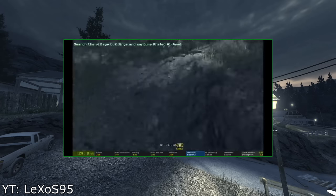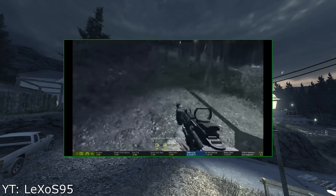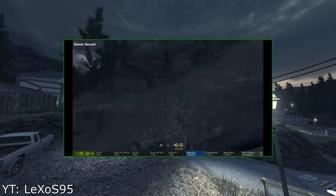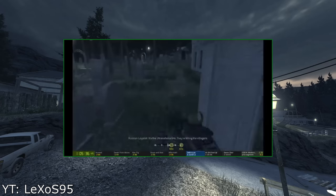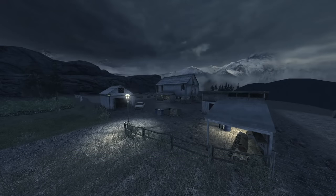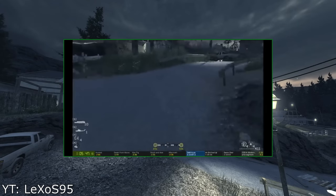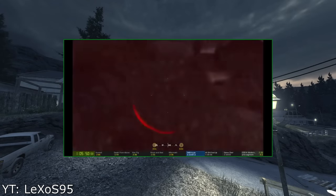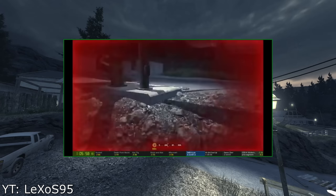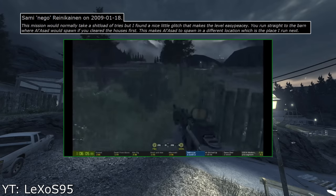The first skip Lexos had in his run is right in the beginning of act 2 on the level Safe House. In this mission, you are tasked with capturing Al-Assad, who is believed to be hiding in a small village located in Azerbaijan. Playing the level normally, the game has the player clearing the village in a house-to-house manner until you are down to just one of two options. Al-Assad can be either in the barn, or in the house located on the western edge of the village. This is where Lexos does what we call the barn skip, or the safe house skip. What makes this skip so awesome is that it was originally found even as early as 2009, by a runner called Sami Nygou Reinikainen, during his efforts on creating the first segmented run of the game.